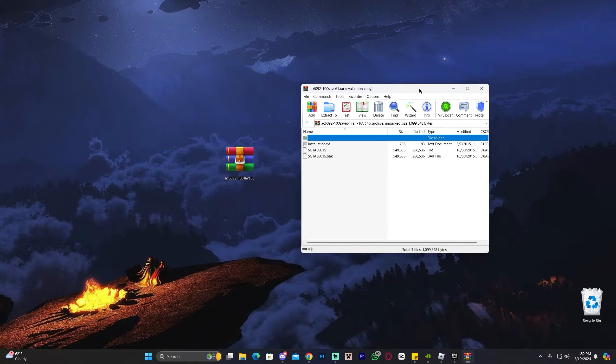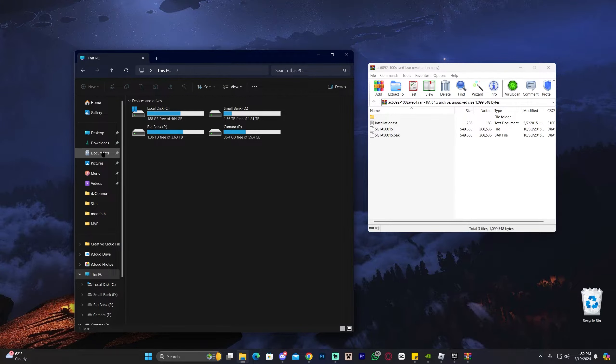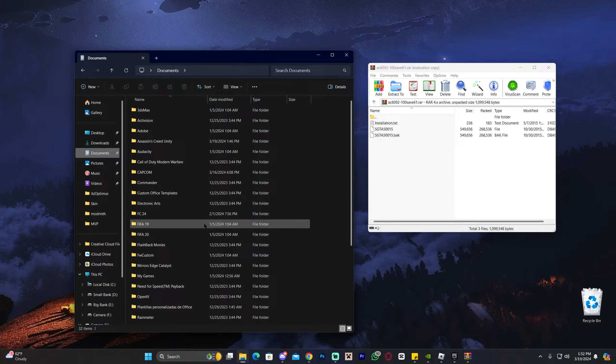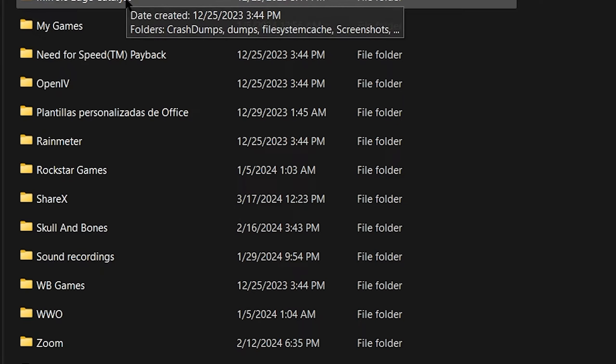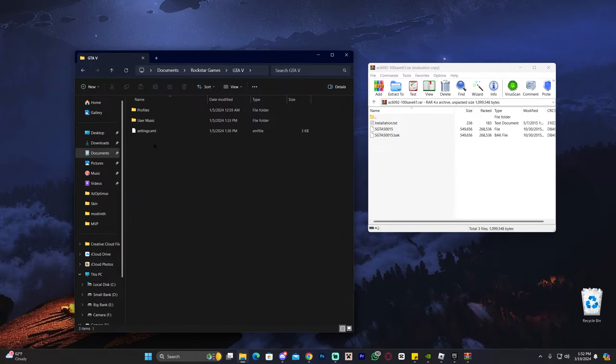Once you've downloaded the file and have software to open it, go ahead and open it. Then open your File Explorer and click where it says Documents on the left side. Inside Documents, look for Rockstar — scroll down until you find Rockstar Games. Open that Rockstar Games folder and look for GTA 5, then go ahead and open GTA 5.